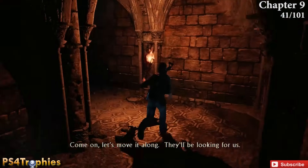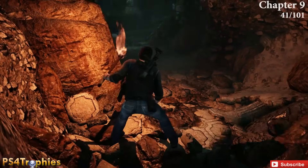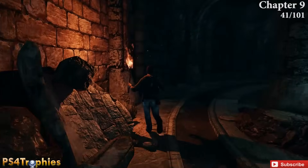Now we're going to Chapter 9. This is the puzzle with the big globe in the center. Once you enter this area, follow it around to the left, stay along the outside wall, and you'll run right into the treasure.